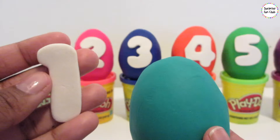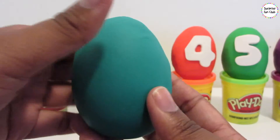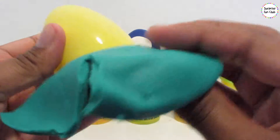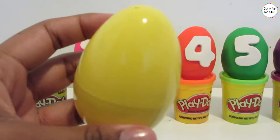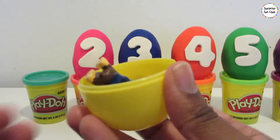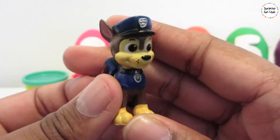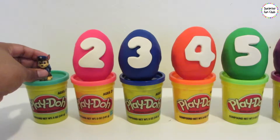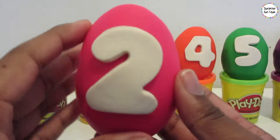Or in Spanish you say, uno. Let's open this up and see what's inside — we have a yellow surprise egg underneath. Let's see what's inside of this number 1 egg. Wow, who's that? It's Chase from the Paw Patrol! Chase is on the number case. Set him right there.